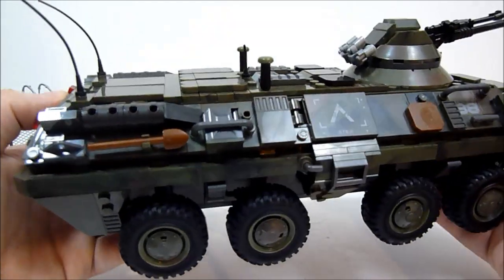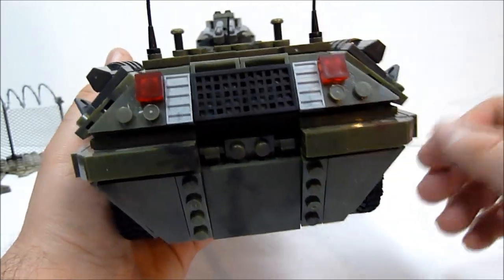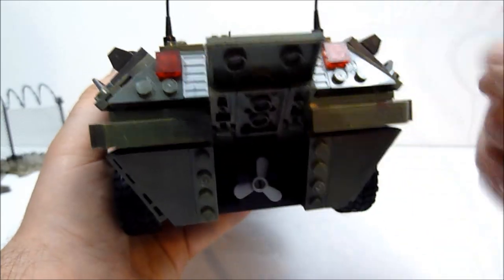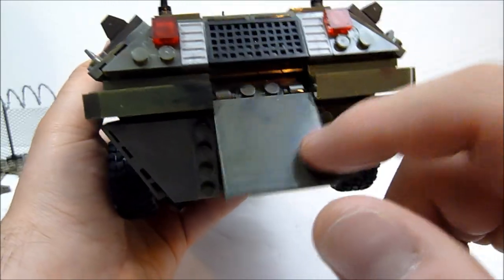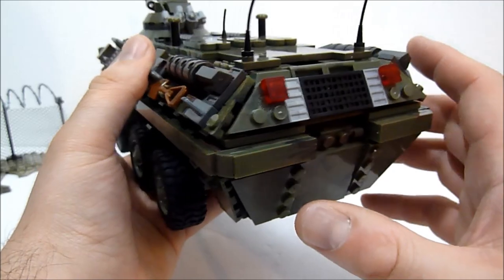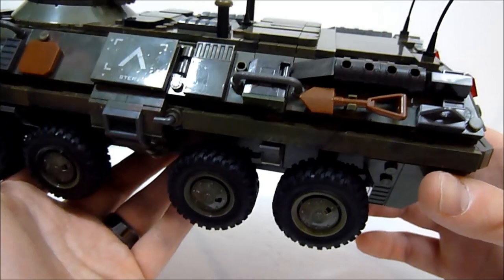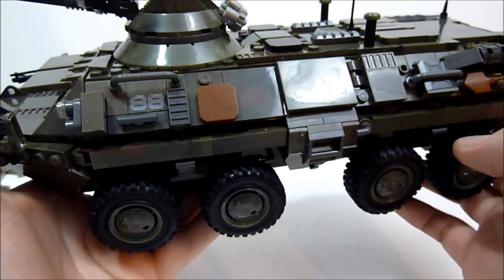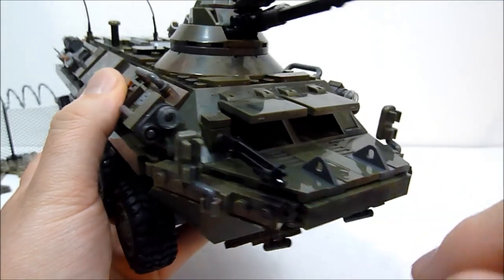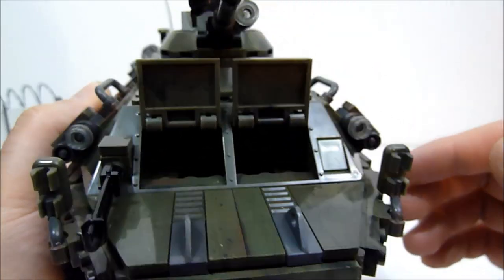Here's a slow turnaround of the whole vehicle. You can see the back end where you can lift a flap and expose the propeller to help guide it through water — this is a real all-terrain vehicle. There are gas canisters on the side, and of course the front has the mounted machine gun and the opening portholes.